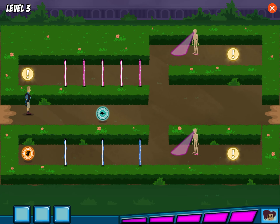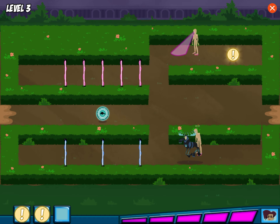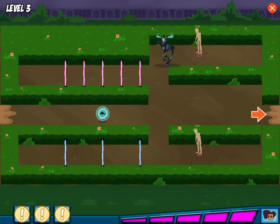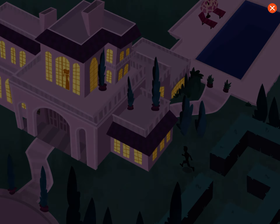My baby animal escaped! Quick — mannequins, find it! This is the first animal clue, just gotta collect the rest. Another clue! We got all the clues! Now go to the mansion and save that baby animal.